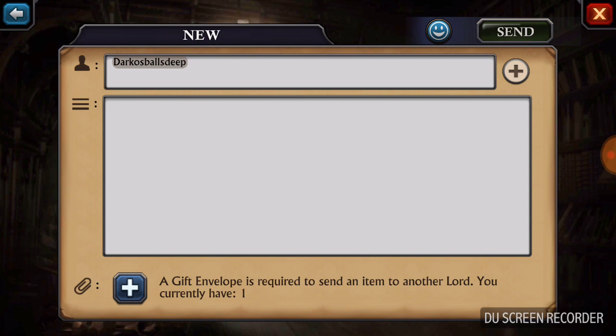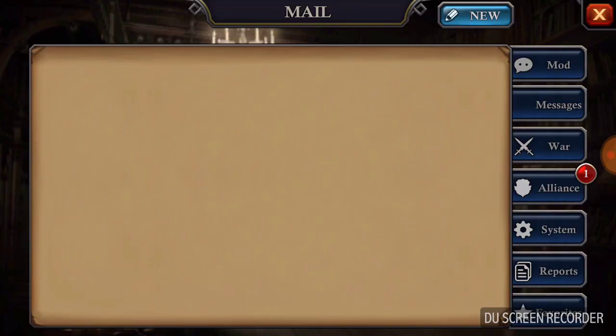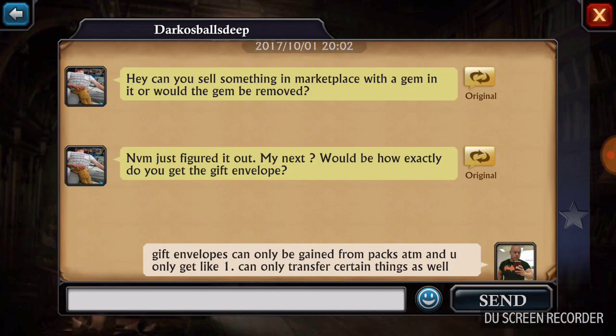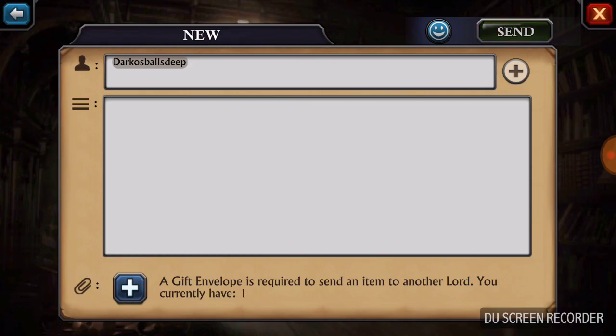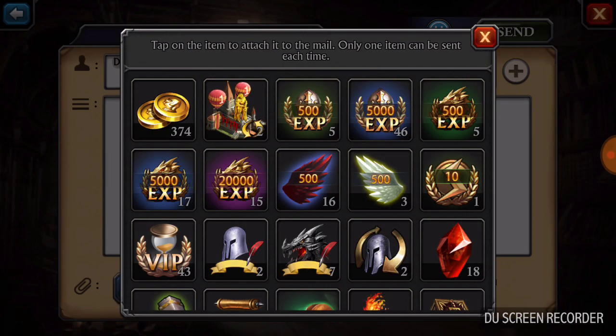When you want to send a gift envelope, you open up mail just like you would in an ongoing conversation. You have to go to their profile, then open up mail. Go to his profile, go to mail, and then go down to the bottom where you have the plus sign that talks about gift envelopes. I only have one left.